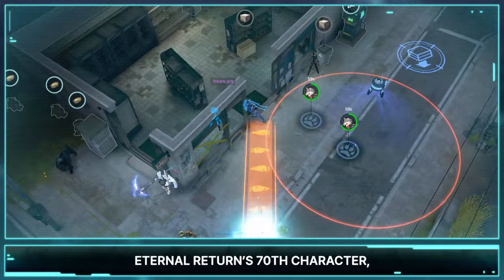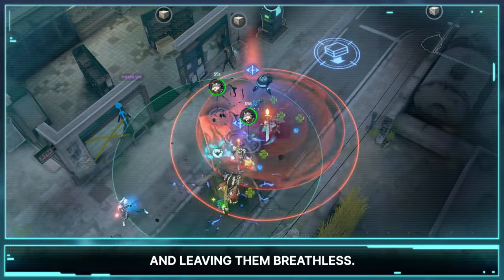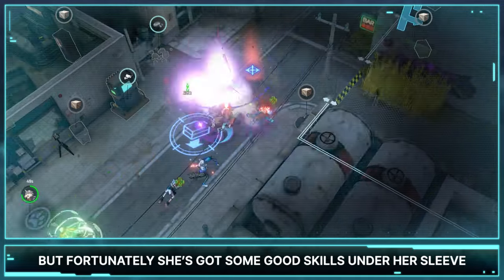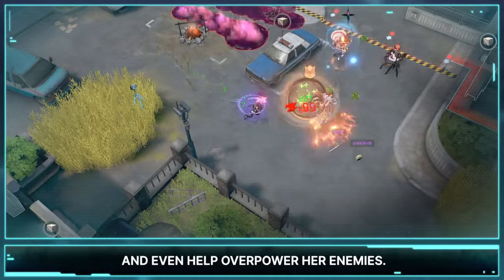Eternal Return's 70th character Tsubame has swift moves and is good at sneaking on enemies and leaving them breathless. She still has to take the risk of fighting enemies up close, but fortunately she's got some good skills that can get her out of threatening situations and even help overpower her enemies.